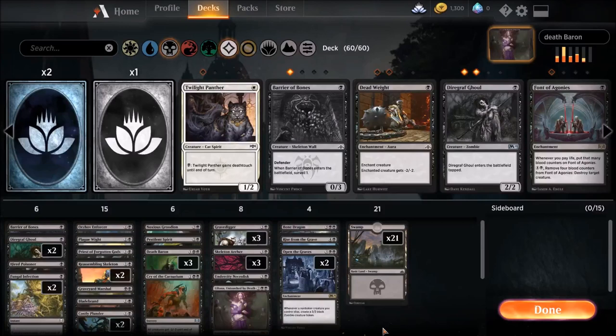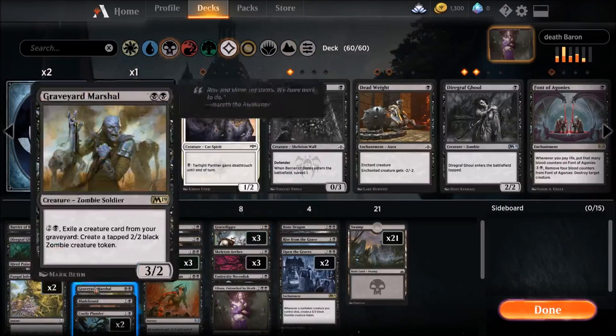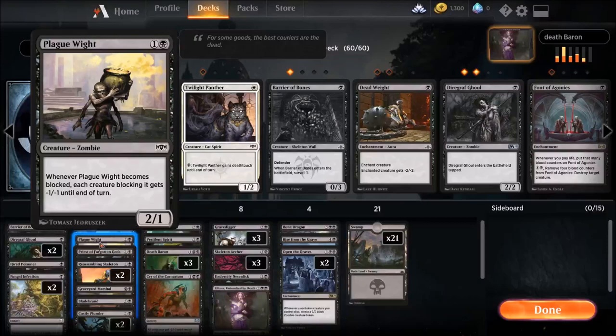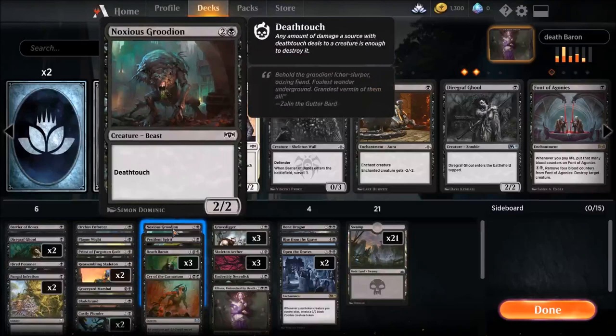Her ultimate lets us cast zombie cards from our graveyard that turn — bringing back our Death Barons or Bone Dragon. We can also bring back our Gravediggers, which are one of the other cards we use to reanimate the dead. We have Graveyard Marshal to make more zombies, and Priest of the Forgotten Gods to sacrifice cards. We run Plague Wight — it's a good zombie, I just have one of them. Pestilent Spirit isn't a zombie or skeleton so it doesn't really fit the deck, but it's a good card — a 3/2 with menace and deathtouch.